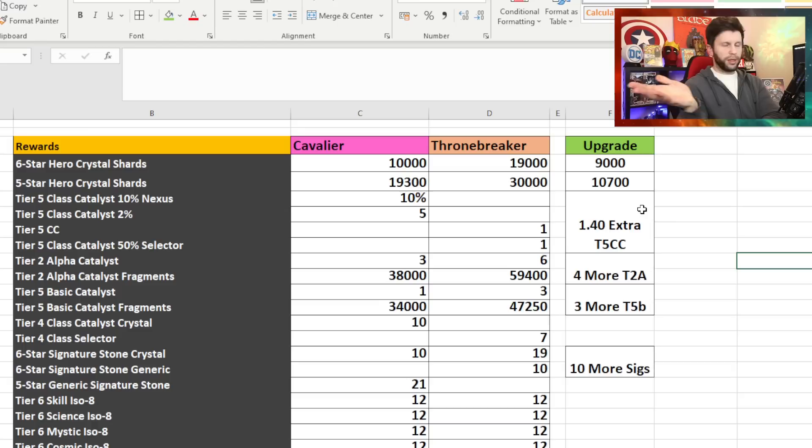Five-star shards are in it whether or not people like it. There's one fully formed Tier 5 CC and a 50% selector in Thronebreaker, which is great — that works out as about 1.4 extra Tier 5 CC. For Tier 2 Alpha fragments, we have got four more than Cavalier difficulty. The upgrade column shows what is more than Cavalier difficulty to give you the idea of the difference between difficulties.